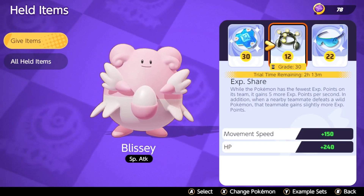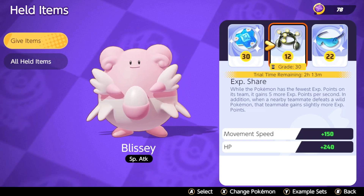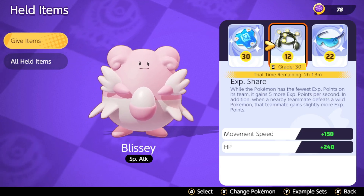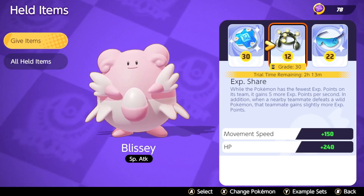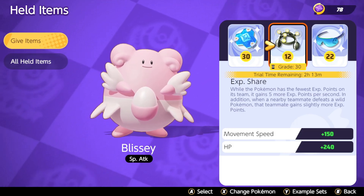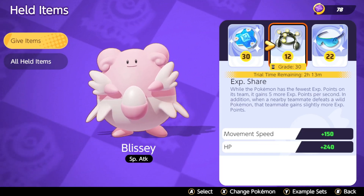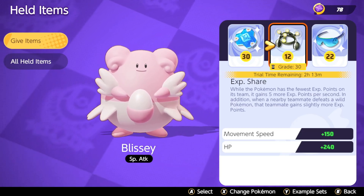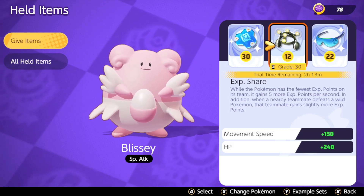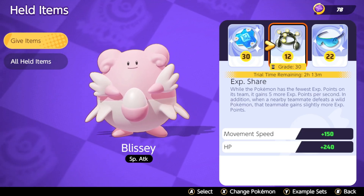Blissey's Soft-Boiled does a lot of healing, and her ultimate is pretty powerful — it can be a game changer against Mewtwo or anyone. If you know your Blissey has their ultimate up, do not be shy to engage. Do not sleep on support players or defenders. That's all we've got time for today — we'll be making an attacker and all-rounder video tomorrow. We hit 600 subscribers so thank you so much, make sure you like and subscribe!